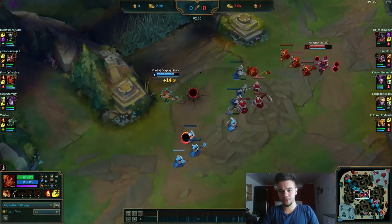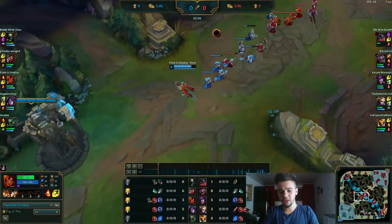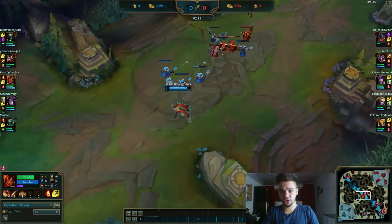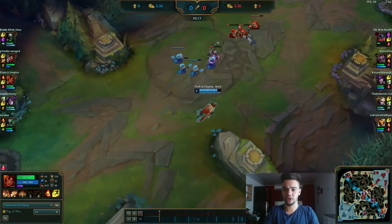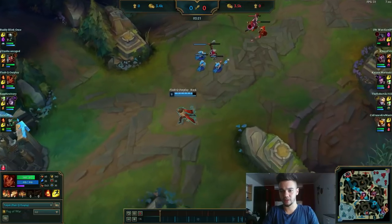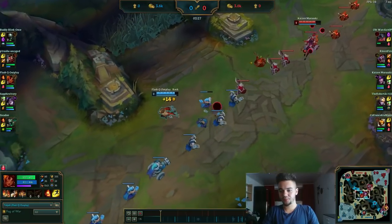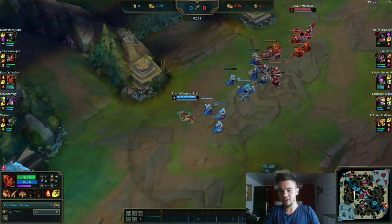We're into a mage that has kill potential at level 6 and pokes pretty well. She's also a Diamond 4 on EUW, like me. She has pretty good games on Cassio and other champs but not as Syndra. She's an experienced mid laner. I know Shaco might be around for level 2, so I played defensive. You should always start with Doran's to have that extra damage on your Q.